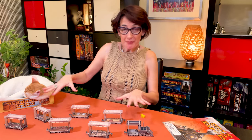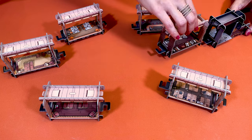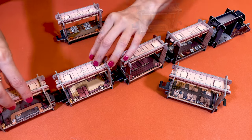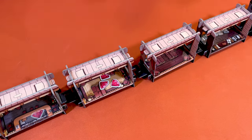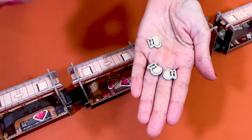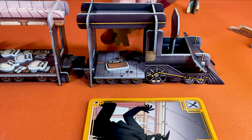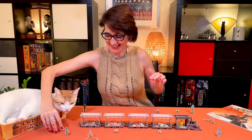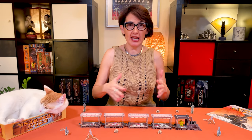To set up the game, assemble and place the train in the middle of the table. Place the locomotive at the front and add one carriage for each player, in the order you want. I'll show you a four-player game today. Place the loot of jewels and purses as indicated in each carriage. The purses are taken at random and kept face down. Place the neutral bullet deck near the train, and finally place the strong box and the marshal in the locomotive.